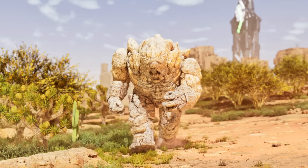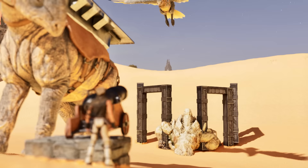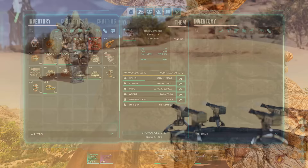At number 9 is the Rock Elemental — quite possibly the most expensive creature to tame on the list, as the best method is cannonballs to the face, but it is well worth it. Once tamed, the Rock Elemental has a great weight stat, extremely high health pool, and high damage. It is the tank of Scorched Earth and most likely the go-to method for soaking bullets in PvP.